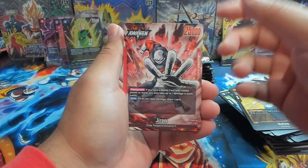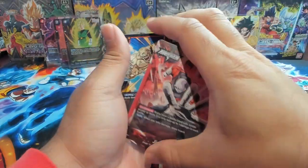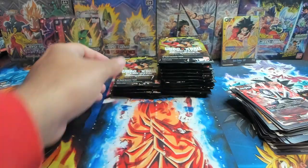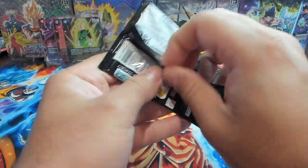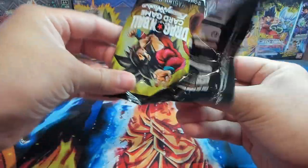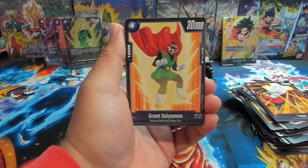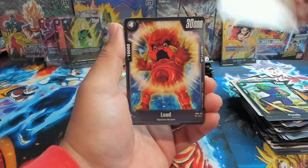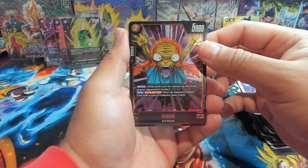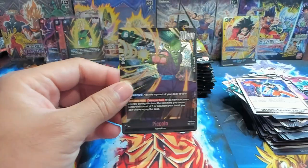We have a leader in the front so we know we won't get anything else big here — it's Jiren, one of the new leaders. Going straight to the rares: Beerus and Sun Goku. For Androids I actually need to get a couple more copies of the six-drop double striker. Toppo, Giru, Great Saiyaman, Majin Piccolo — there was a big hype around yellow because of the new Majin Boo. First rare is Bobby and oh — Piccolo himself coming through.